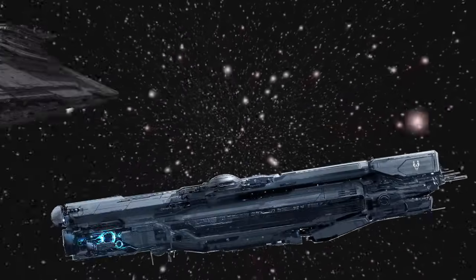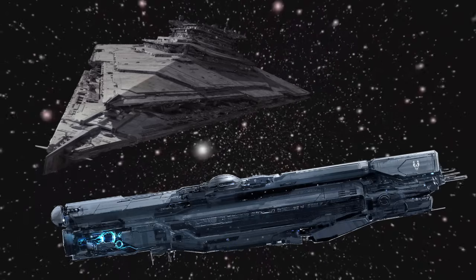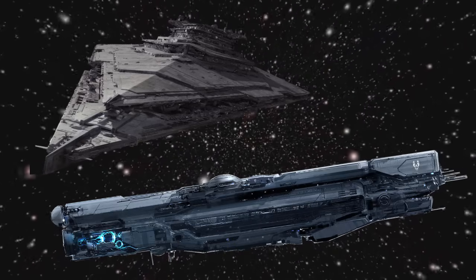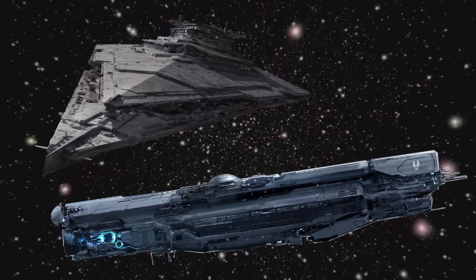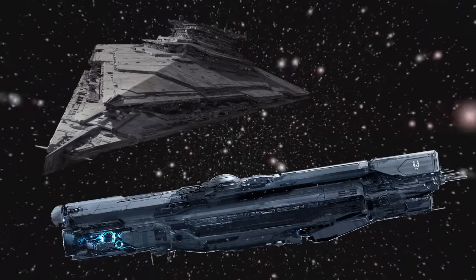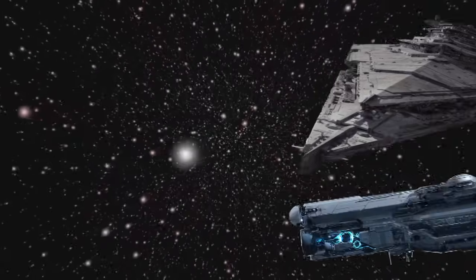I'm going to break down this battle in a little bit of a different way than I would normally do. Usually I'll look at three categories; today I'm going to look at two. I'm going to look at the fighter support and the complement of each ship, and then I'm also going to look at which ship will be able to damage the other one most effectively. Each ship will carry what it would typically carry on board and will be crewed by the standard crew that would normally be running the ship.